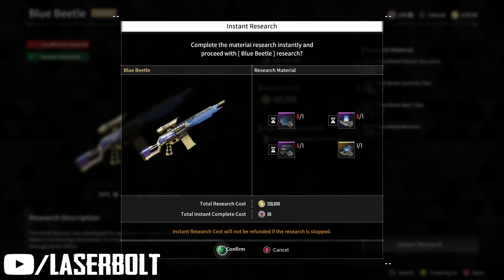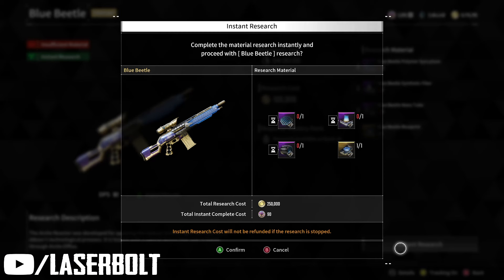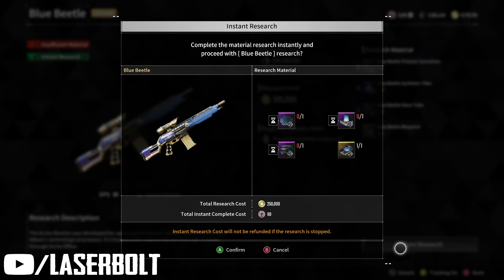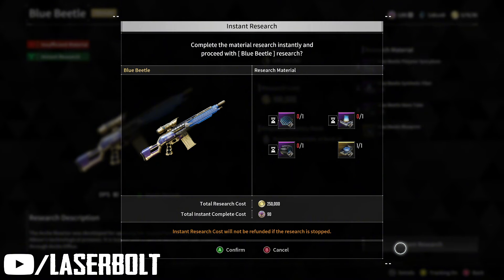I didn't know about this — let me know in the comments if you did! As you can see, all the different parts show zero out of one across the board. It does cost 100,000 gold coins and takes four hours. On top of that, you need to be rank 10 to make this possible.